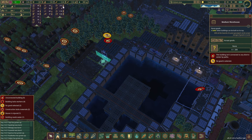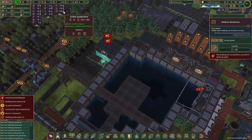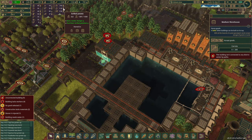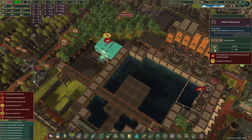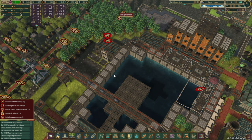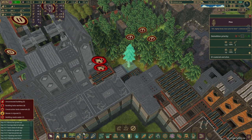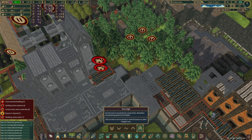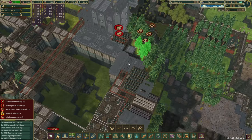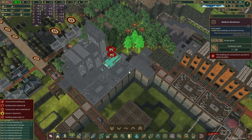Let's take a look at what our storages are like. Berries pretty low, carrots we have a little bit. I guess one of the small ones could be carrots, actually. Maybe this one goes for sunflower seeds as well. Do we not have access to these couple of trees over here? I do want to take them out so we can place another medium warehouse there. That's going to help us.